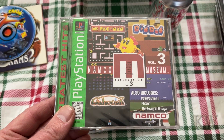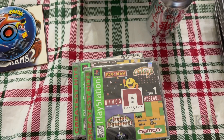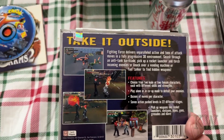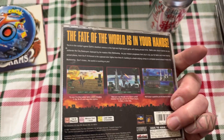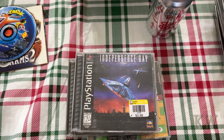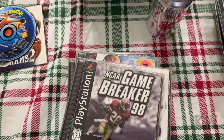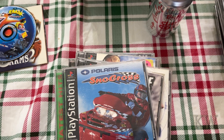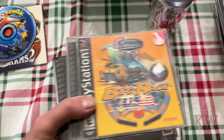Pac-Man. Let's see — Museum 3, another one of those, Museum 1 — this one is sealed. Fighting Force. Independence Day the movie game — that's kind of cool. Madden 2000. NCAA Game Breakers. Polaris Snowcross — we've got two of those. Rebel Assault 2. And another Big Race USA — we've got a whole bunch of those.